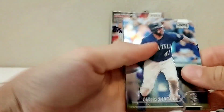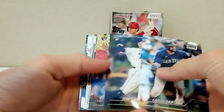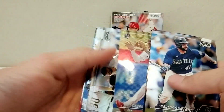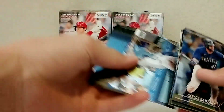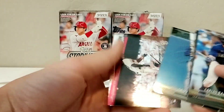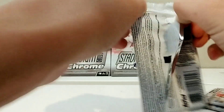Pack one: we got Carlos Montana, Ivan Castillo rookie, Gabriel Arias rookie X-Fractor — that's cool. Max Muncie — we pulled a blue of his before. Oh, there's Ken Griffey Jr., and then Helio Ramos rookie. Not a bad first pack, but there's always some room to go.